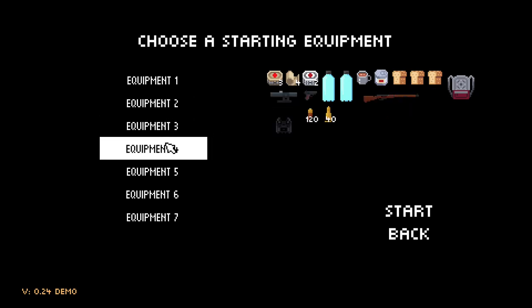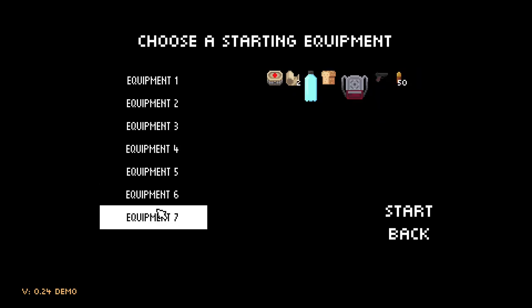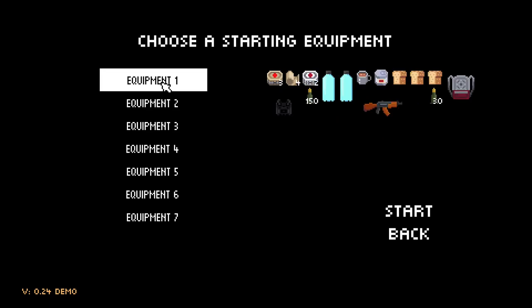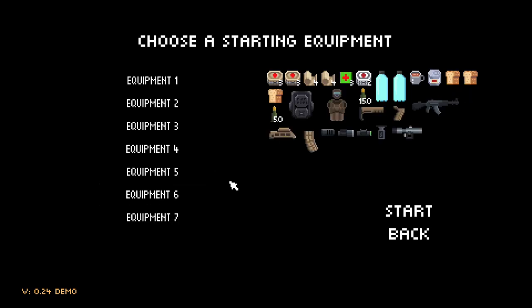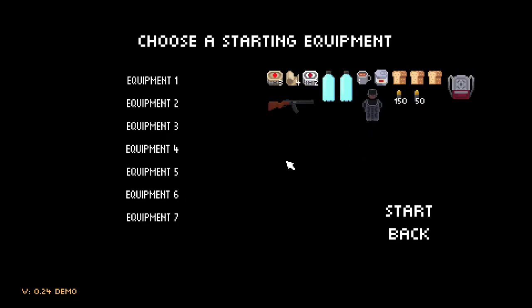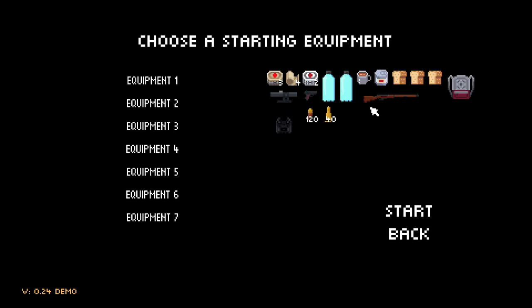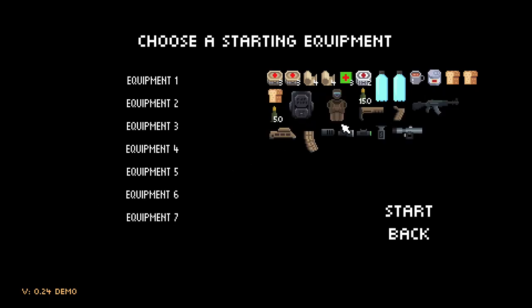There's a bunch of different starting gear options. The one that interested me was one right down the bottom that has a load of weapon attachments for its gun. I'd assume this is kind of the recommended vanilla start, but I think this other one might be good - the armor looks pretty good as well. You've got like rifles, sniper rifles, a pistol and a sniper rifle combo. There are weapon attachments as well. I'm going to go with this one.